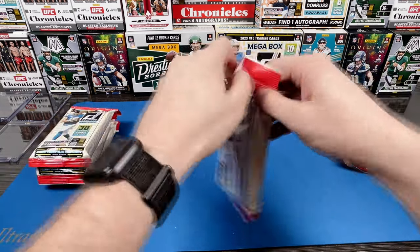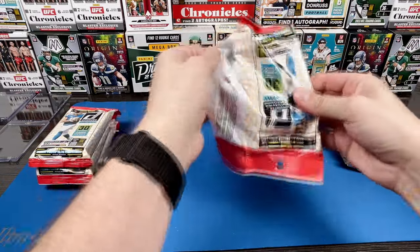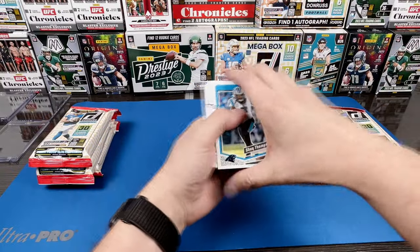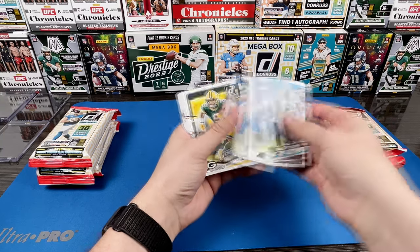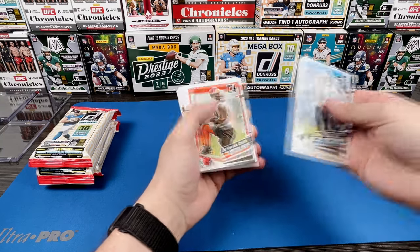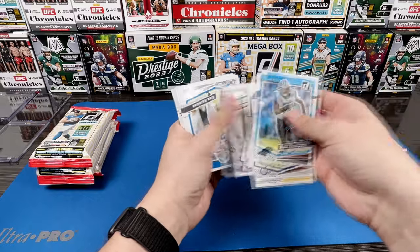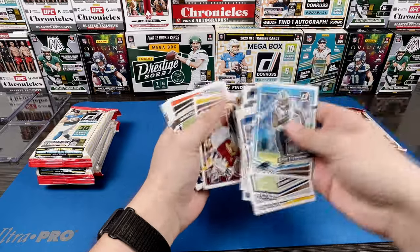You can pull green velocity optic previews, so that'd be great. Let's get into it and see how these compare to the blasters and the megas and everything else. You're getting a lot of cards. Let's see if we can get anything cool. We want the all-elusive downtown. I don't know if you can pull crunch times out of here — I think that might be blaster exclusive.